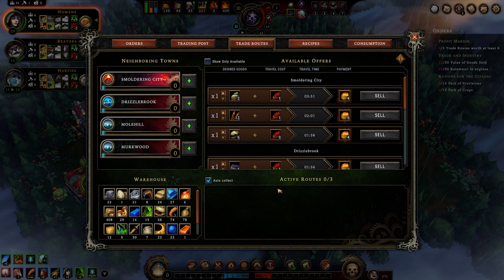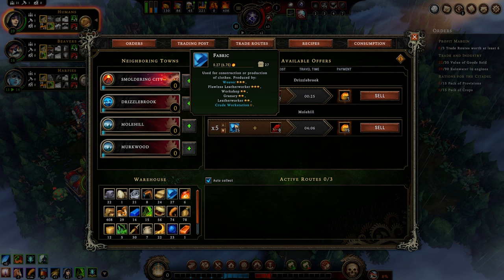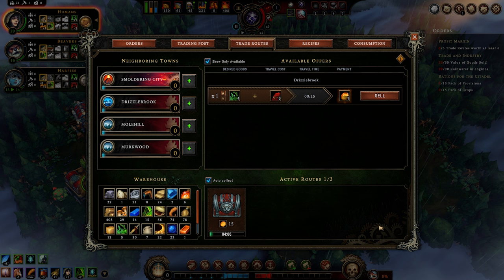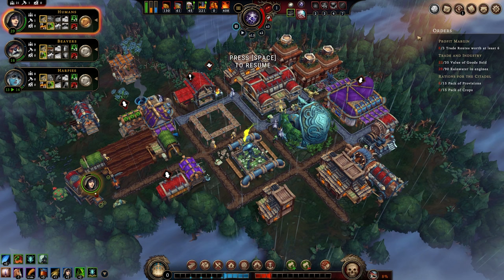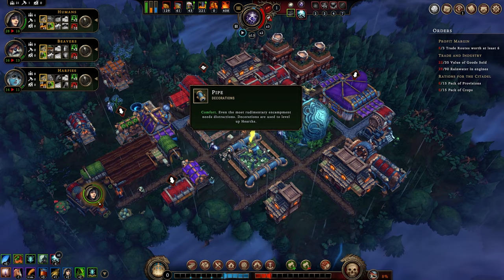I'm going to only show available routes so it's easier to sift through. Remember this costs zero because the cost has been reduced by so much. So I could sell 25 fabric — it won't cost me any packs of provisions — and I'll get 15 gold in four minutes and six seconds. We only have five herbs, so I could sell that for one gold — not really worth it. However, remember we also want to have three trade routes worth at least six gold, so we can min-max and figure that out along the way.